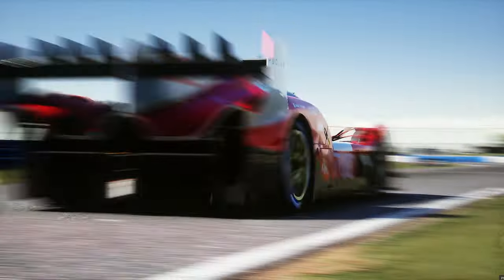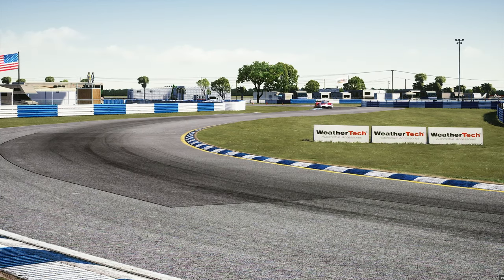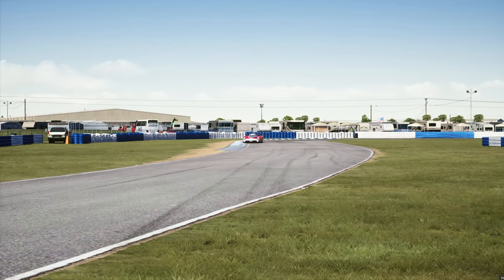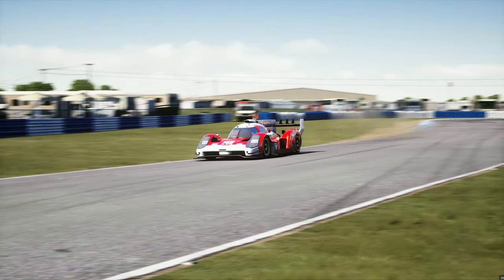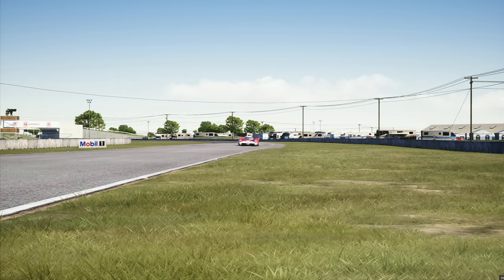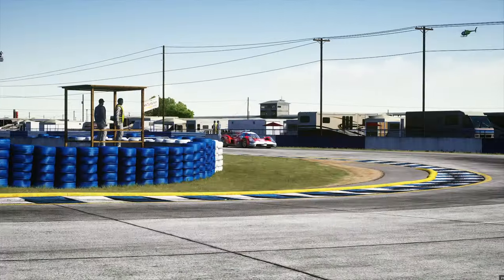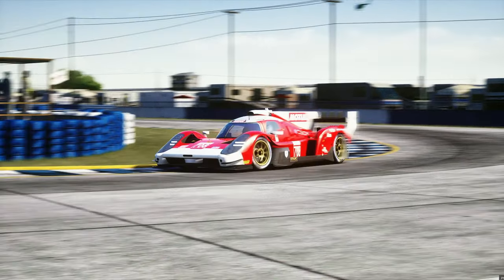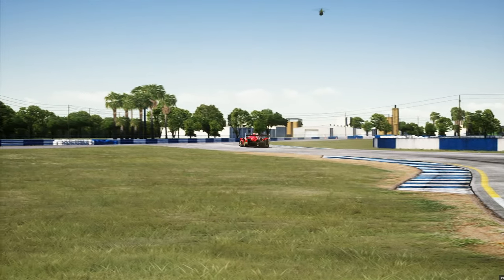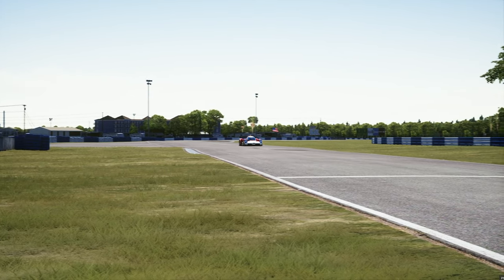Today I am sharing with you the brand new URD Glickenhaus 007 LMH car. If you don't know, and you maybe can tell, this is not a skin. These are the official skins that come with the car that have all of the real life logos, because this is actually made in collaboration with Glickenhaus. I do believe it uses a little bit of sim data as well, so this thing is super accurate and is probably the best Le Mans hypercar we have currently in sim racing.